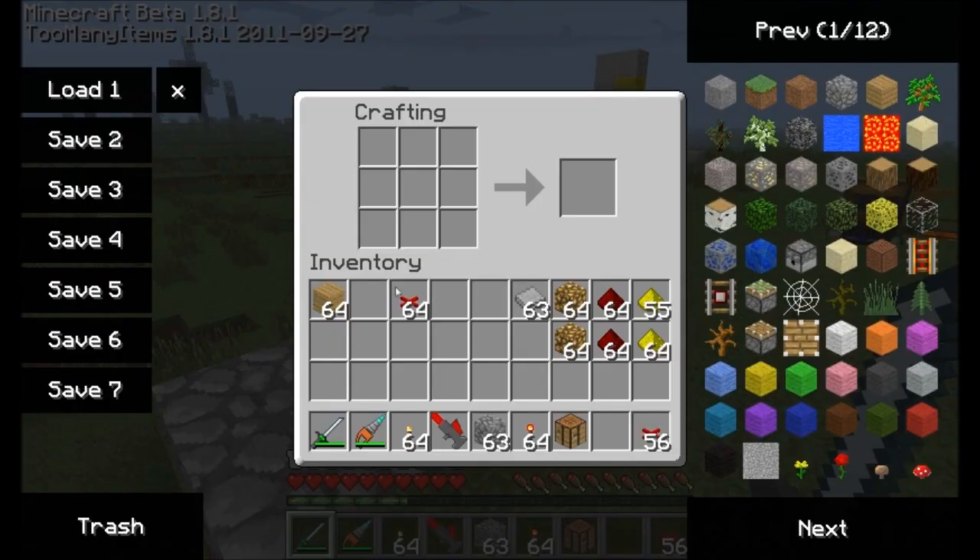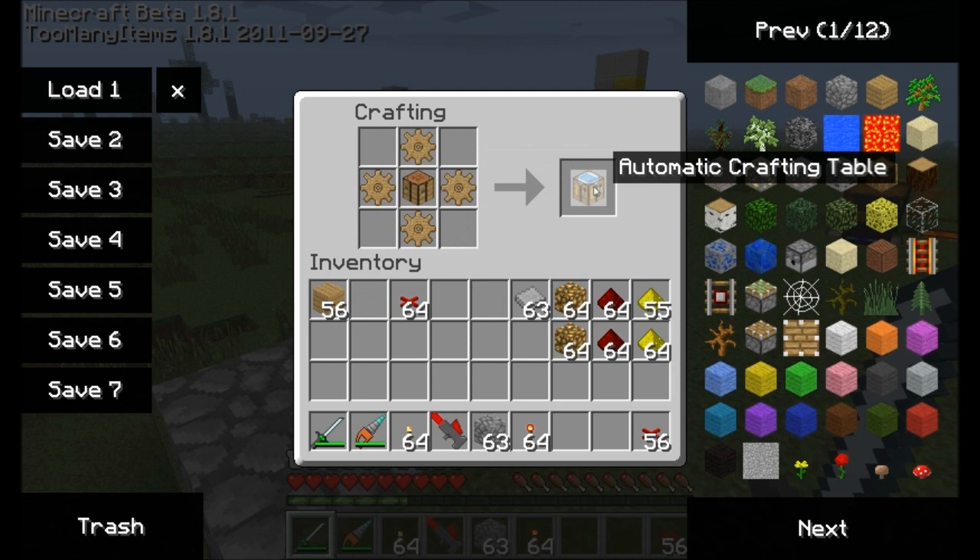The first machine I want to show you is probably one of the easier machines to see, but it's definitely complicated and has a lot of neat functions to it. To make it, you're going to need four wooden gears and a crafting table. And this is the automatic crafting table.